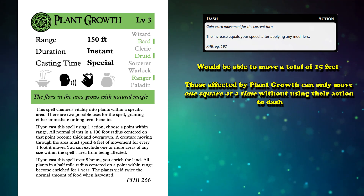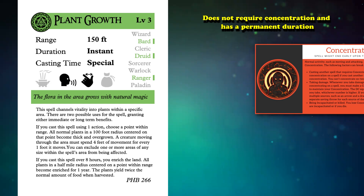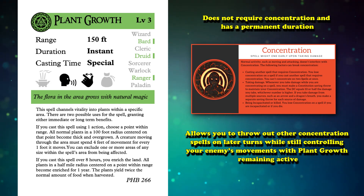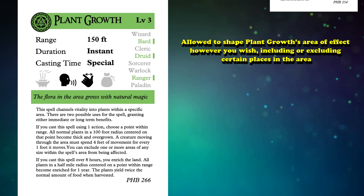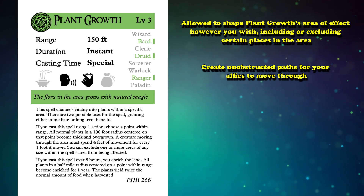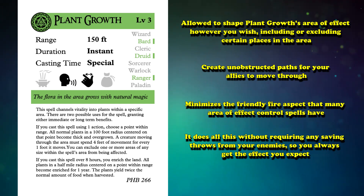While there are other spells that limit movement speed and have other beneficial effects, Plant Growth has two useful properties most of those spells do not. First, it does not require concentration, and it has a permanent duration. This allows you to throw out other concentration spells on later turns while still controlling your enemy's movement with Plant Growth remaining active. This works particularly well with continuous area damage spells like Moonbeam or Insect Plague, as enemies can barely move so they won't be able to escape the damaging area. Secondly, you are allowed to shape Plant Growth's area of effect however you wish, including or excluding certain places in the area, meaning you can create unobstructed paths for your allies. This minimizes the friendly fire aspect that many area of effect control spells have, and it does all this without requiring any saving throws from your enemies, so you always get the effect you expect.